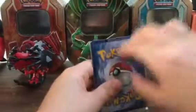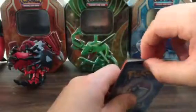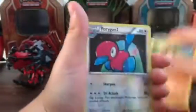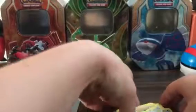Okay, so the first one — we have a Sun and Moon booster pack. Let's open this. Shep it, Rangu, Mudkip, Canseer, Binnacle, a shine, a reverse, Porygon 2, and a Bi-Barrel. So it wasn't too good, but it wasn't too bad. It was mostly pretty bad.